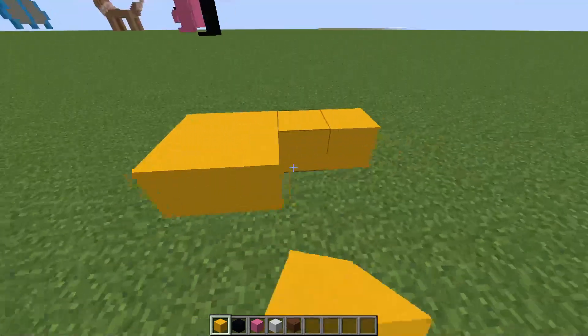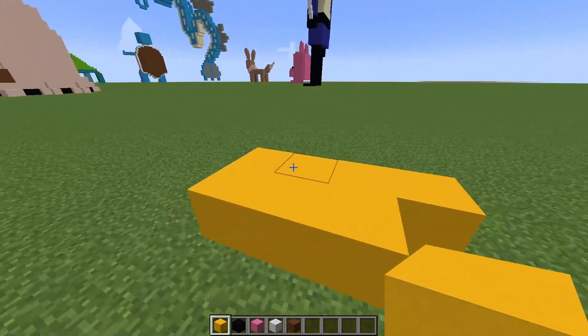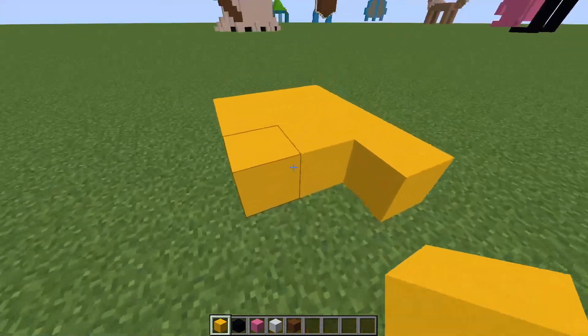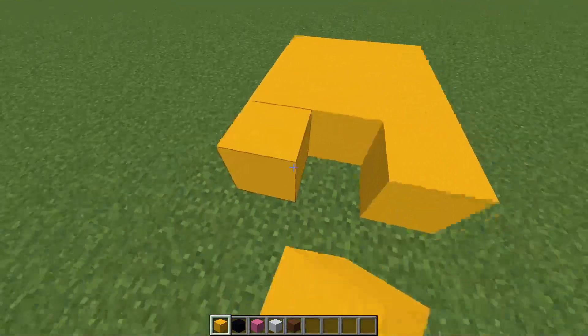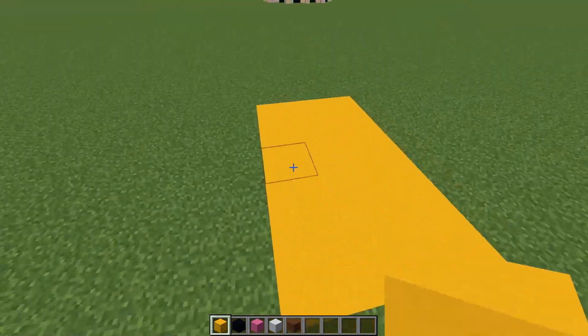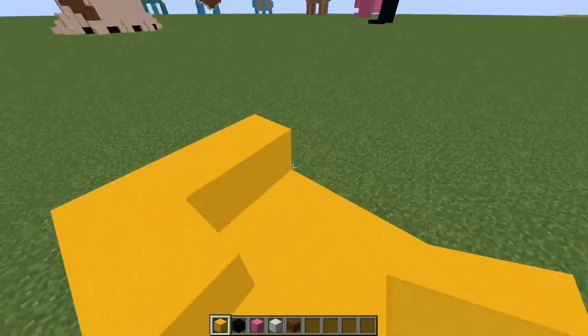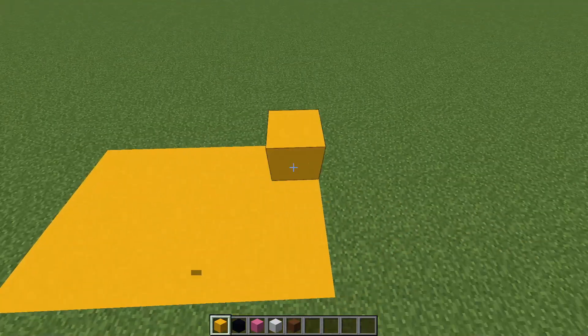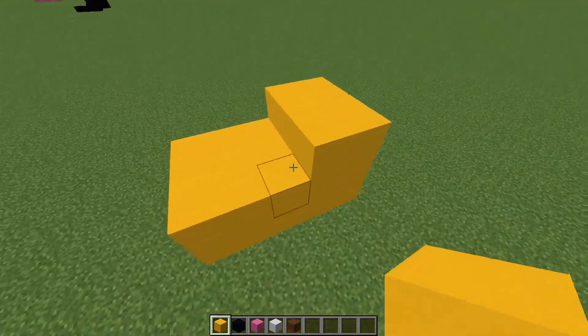We're going to build the feet first. Pichu's going to be a bit small because it's a cute little Pokemon. We're going to go three wide and then we'll have it go five long, and we'll do this two high. First foot, there we go, and a little part to it right there.